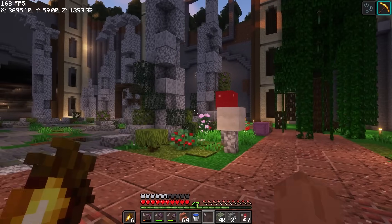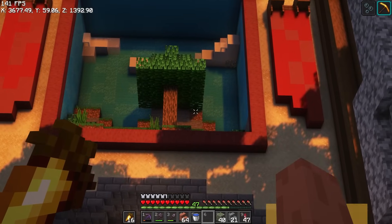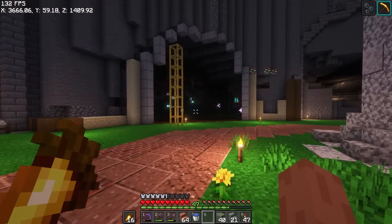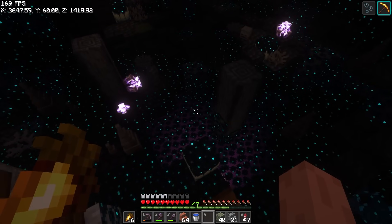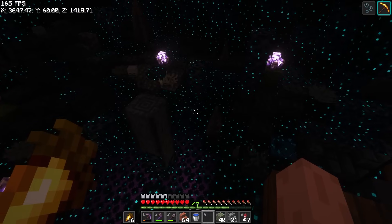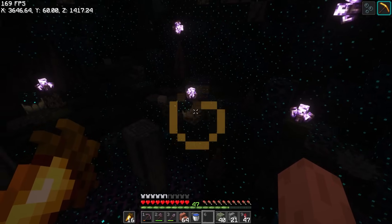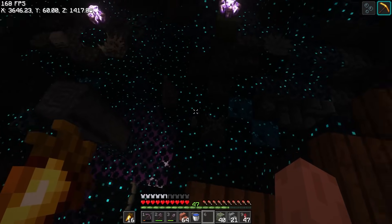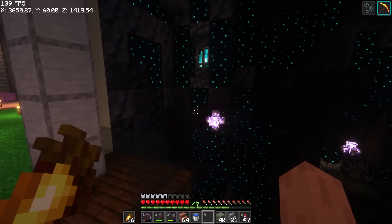I had a warden down here for the longest time, and his name was Mr. The Warden. One thing that's super annoying — I spent so much time decorating the floor and he nuked it. He absolutely ruined this room by killing zombies and stuff. I didn't realize that would happen. And now he died somehow — I think on these spikes probably. So I probably will never do that again. Such a pain to get him over here.